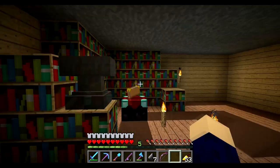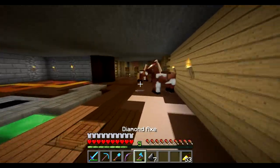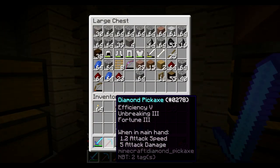Let's see how much this is — that's 40 levels and that's 24, so let's do that one first. That's Efficiency 5 and Unbreaking 3, perfect. Let's see how much those are together. That is pretty much the perfect bow. Let's put away this fishing rod and put it in this chest so we know where it is.